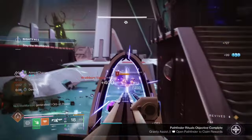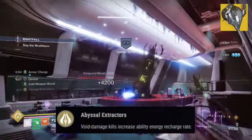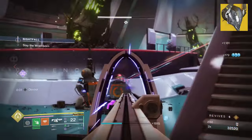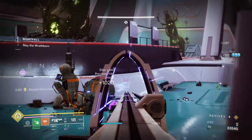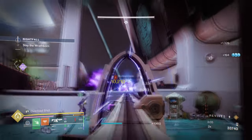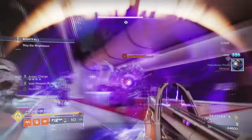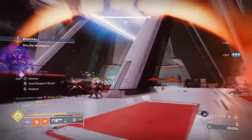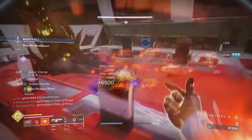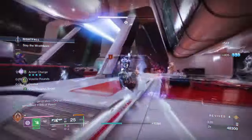Starting with the exotic, Nezarec's Sin with its exotic effect Abyssal Extractor states: Void damage kills increase ability energy recharge rate. Nezarec's ability offers players the flexibility of getting ability energy back just from using Void weapons of any type. Though a Void subclass would offer a greater gain, a strong and flexible Void weapon is enough to make a large impact with how much energy you get back over time. Since I'm using Vortex Grenade, Choir of One, and Hammerhead for the Void side of things, I can quite easily get 200% to 300% ability energy back for whatever ability is out of use — which is handy for Vortex Grenade's high cooldown and my Arcane Needle cooldown time as well.